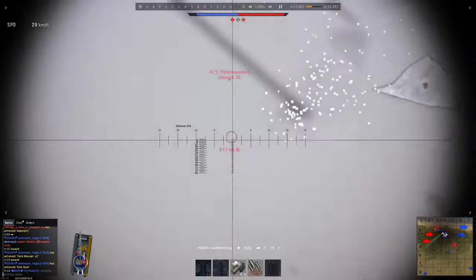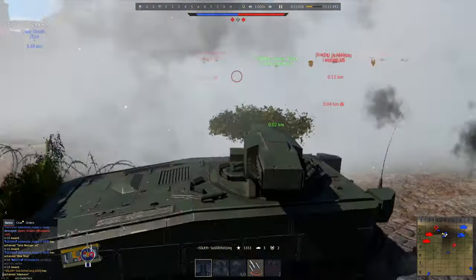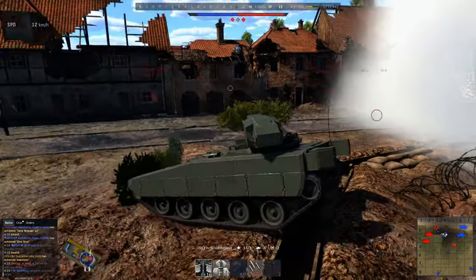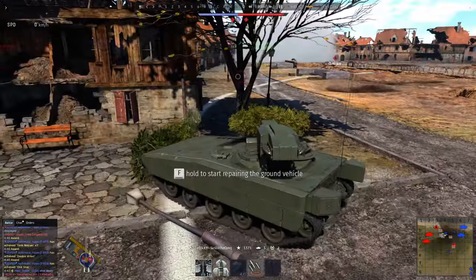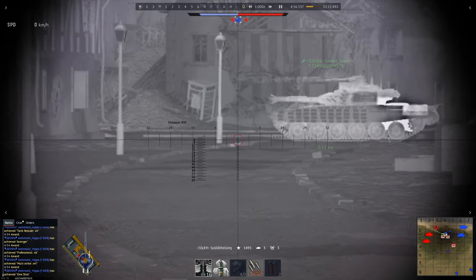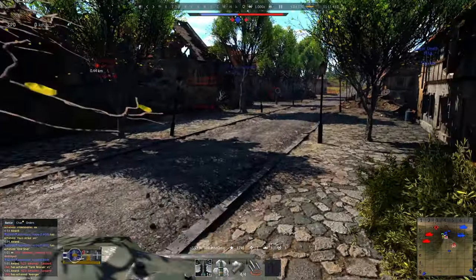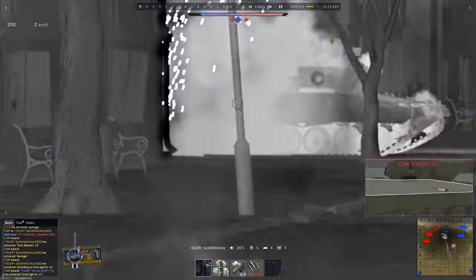Something bad happens — ammo stowage is empty. This tank doesn't have many negatives, but one of them is low ammunition in the first stowage. When you're out of the first stowage it takes a lot of time to reload, so I decided to get into the capture point, since rearming there is actually much faster than rearming by yourself. Speeding up the reloading process now.